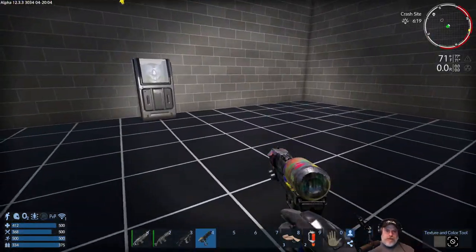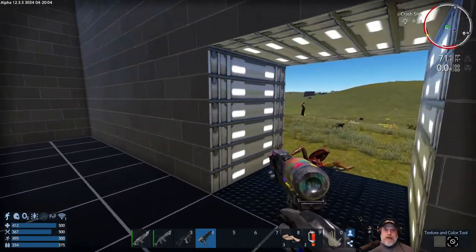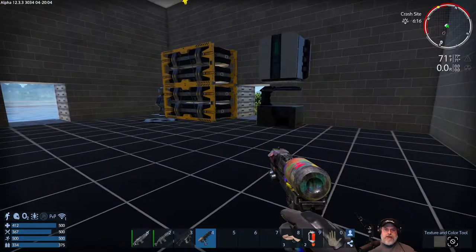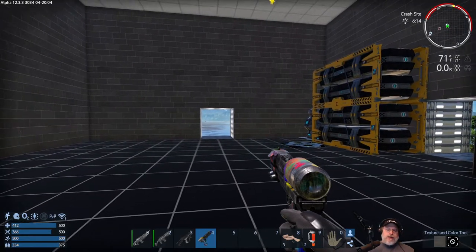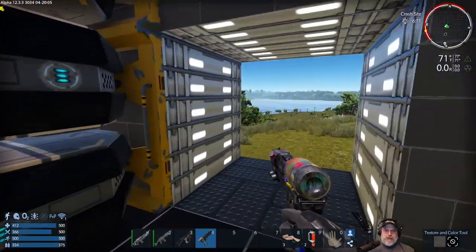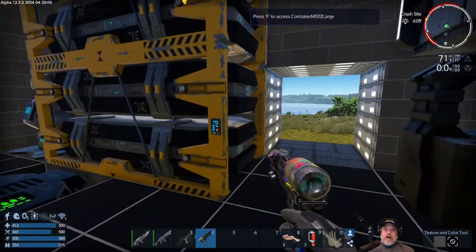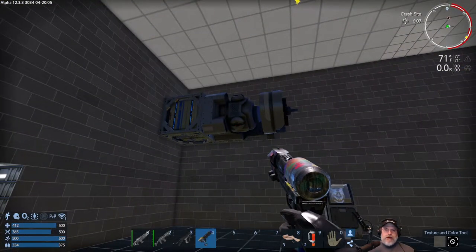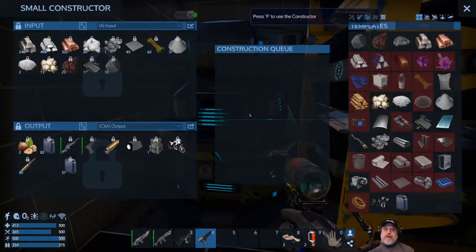Some textures will actually light up when you power the base. Watch: if I power the base down, it turns off, then power it up and it provides a little light effect. It doesn't do a whole lot for lighting a room — you still need a real light for that — but it makes things look cool. And if you use colored lights, you can get them to glow different colors, which can look really neat.